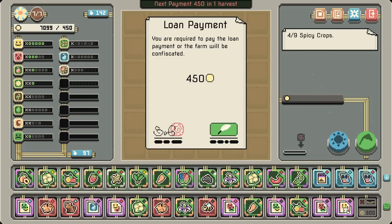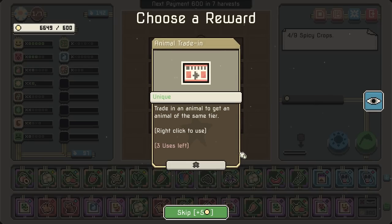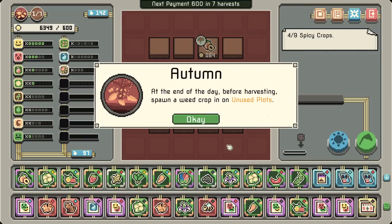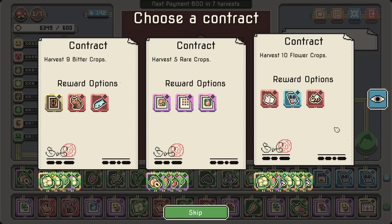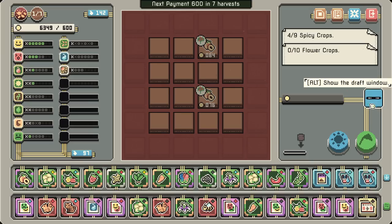Sweet and spicy — we really like that one. There's no combination we got, but we can't combine there either. There's our payment. Trade in an animal to get an animal of the same tier. At the end of the day, before harvesting, spawn a weed crop in your unused plots — I could just buy more plots, I'm not worried about that. For 200, we could get another bee. I like the idea of that. Fertilizer.